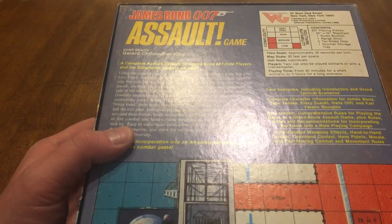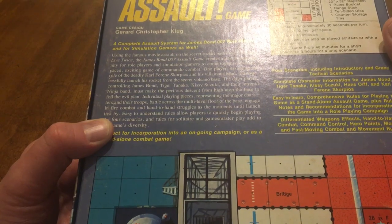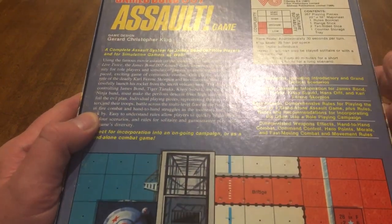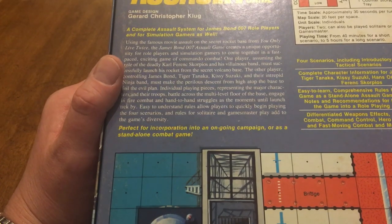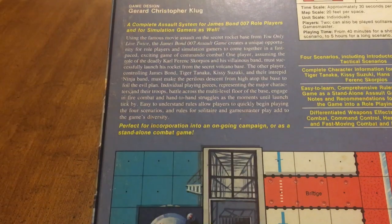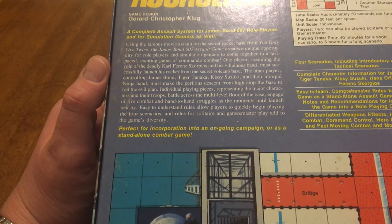Complexity is medium, solitaire is low, time scale approximately 30 seconds per turn — that's cool. Four scenarios including introductory and grand tactical scenarios. Game designed by Gerard Christopher Klug. A complete assault system using the famous movie assault on the secret rocket base from 'You Only Live Twice.' The James Bond 007 Assault Game creates a unique opportunity for role-players and simulation gamers to come together in a fast-paced, exciting game of commando combat.